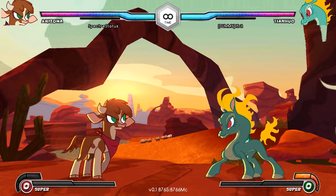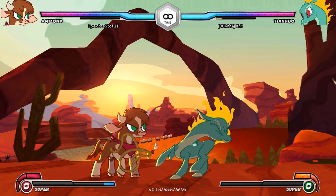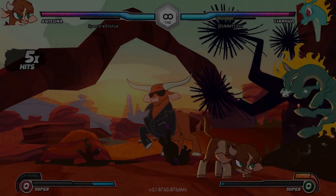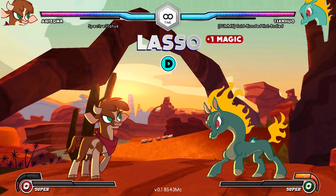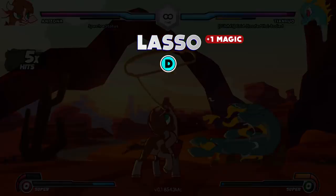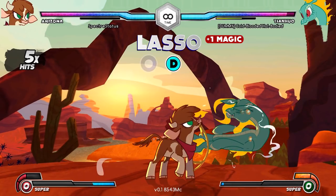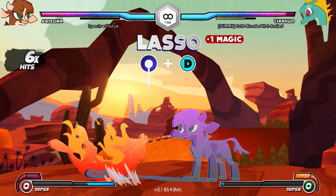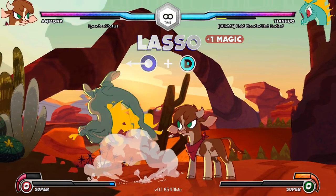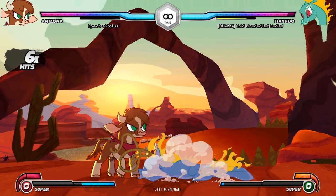Arizona starts with an empty magic meter that holds a maximum of three stocks. Every time you land a lasso, you get one stock, which you can spend on EX versions of your specials and utility moves. Press the magic button with no directional input for a standard lasso, a command grab that leaves your opponent open for a free hit. The hitbox is only at the end of the rope — if you're too close, you'll miss. Press down and magic for a low lasso, which ends in a hard knockdown. Back magic sends out an air lasso, which gives you a ground bounce. If you use the neutral lasso a second time in the same combo, you'll get a soft knockdown instead of a stun.